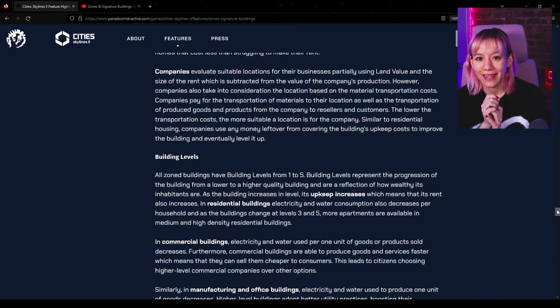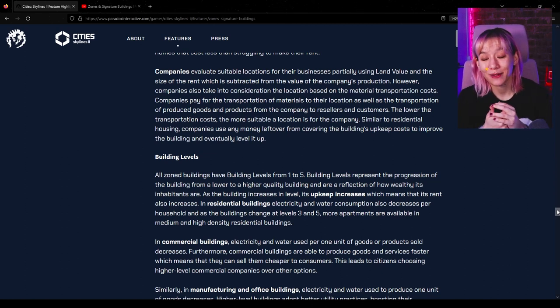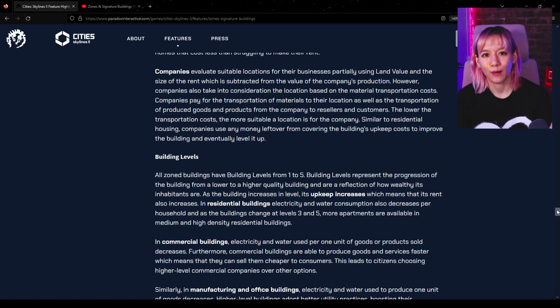Medium and high density housing areas are less affected by increased land value as living costs are still divided among many citizens. Many citizens prefer living in smaller homes that cost less than struggling to make their rent. Companies evaluate suitable locations partially using land value and the size of rent, which is subtracted from the value of their production, but they also take into consideration location based on materials transportation costs — the lower the transportation cost, the more suitable the location.